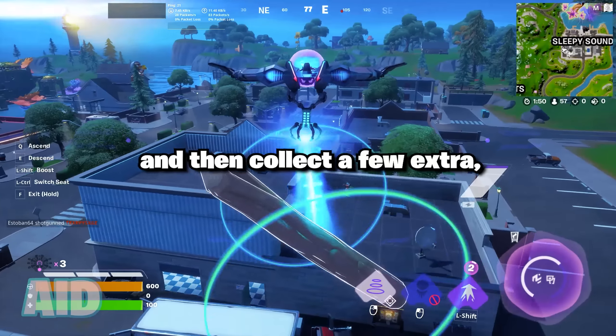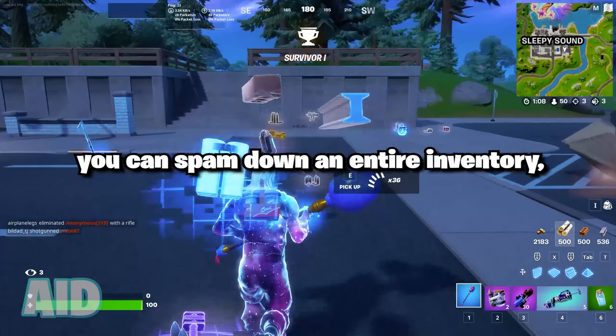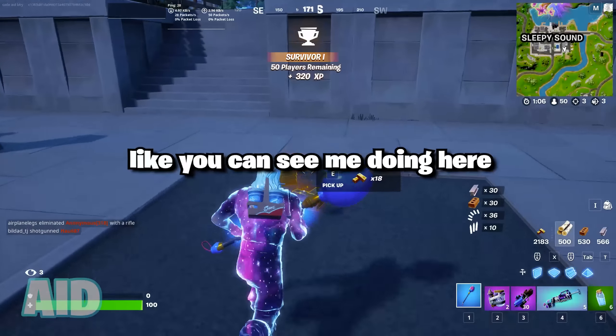So if you fill your tent with junk riffs, just like I did here, and then collect a few extra — which I did by using this UFO tree glitch — you can spam down an entire inventory, just like you can see me doing right here.